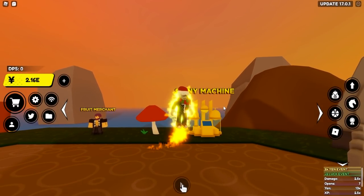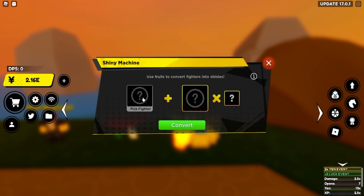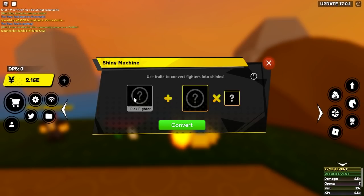I am currently standing right in front of it — this is the shiny machine right here. Basically how it works is you can use a brand new currency called fruits to convert any fighter into shiny, just like it says right here. This is super broken, and from now on you're going to see people with shiny secrets, shiny craftables, and shiny divines all the time. But before we jump into it, let's have a look at the machine and how it works.